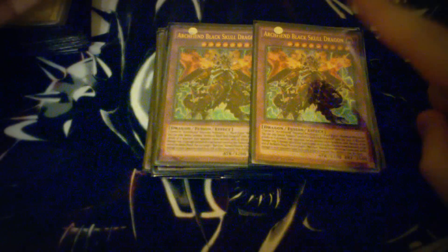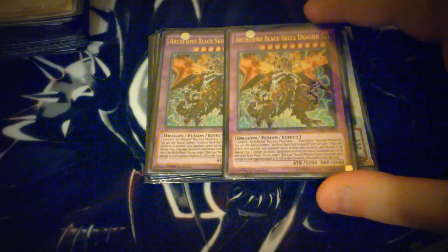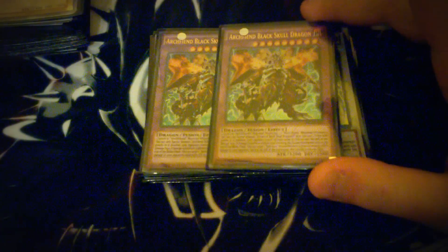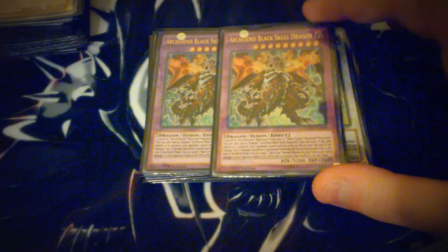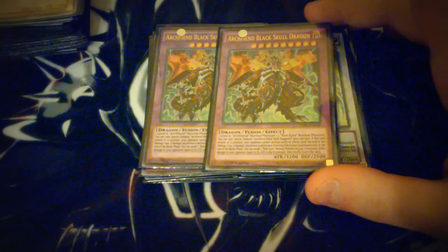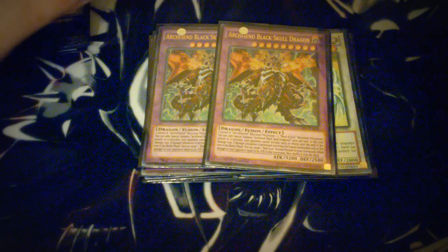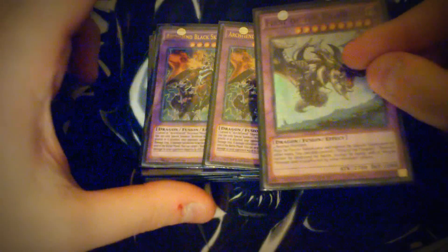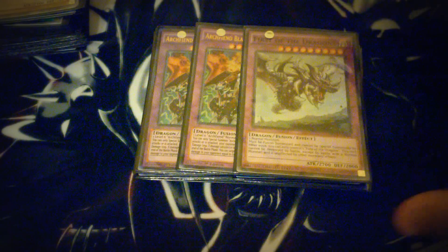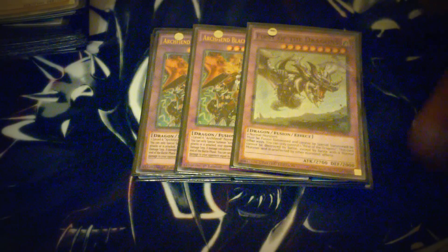Then I play two copies of Archfiend Black Skull Dragon. If I had three, I would play three — I stress that — but I could only get two. When he attacks, he's like an Armades. At the end of the Battle Phase after he attacks, you can spin a Red Eyes back to deck, and your opponent takes damage equal to that monster's attack. So you hit them directly — that's 3,200 plus 2,400 equals 5,600. You swing into a monster and they lose. That's why you play him; he's amazing. Then I play one copy of First of the Dragons, just in case I need that little bit of protection. You banish two Red Eyes with Dragon's Mirror and get him out — he's not that hard to make.